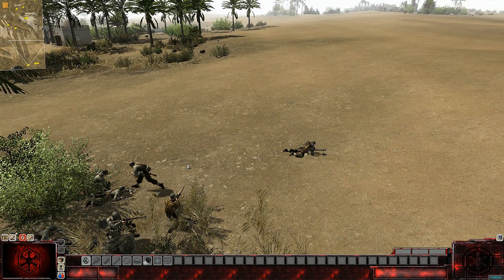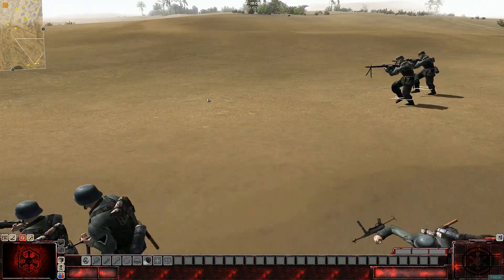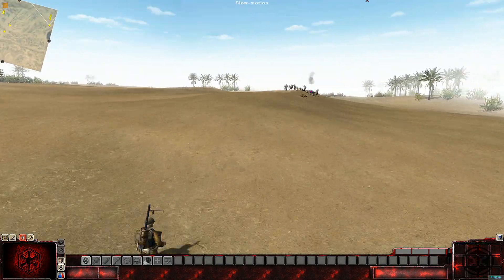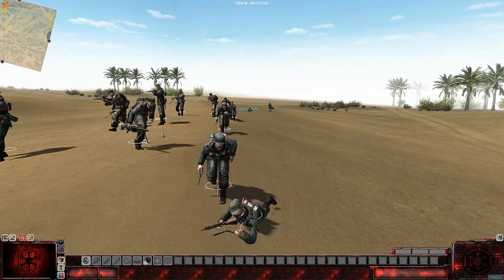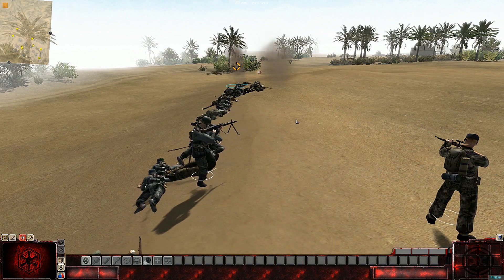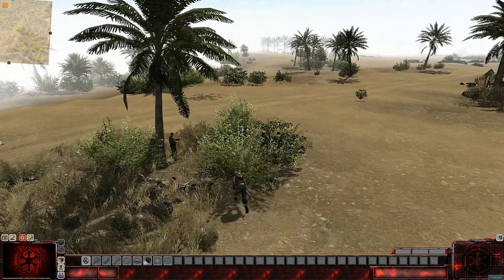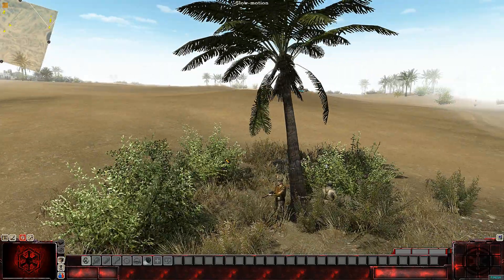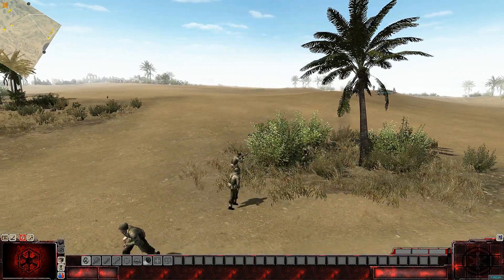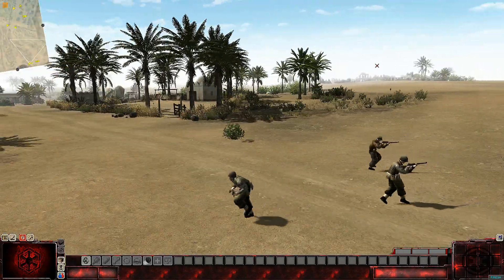One thing that I thought might be a good format for this series is to do each battle twice - first have it play out regularly and just be the cameraman like this, and then do it again but actually participate in the battle, kind of anticipate what they are doing, what could I do different if I actually partake. You can set up a base with turrets and have people attack that. As you can see, AI actually takes cover themselves - here these guys are hiding behind the trees in the bushes. I would say that in terms of AI it's better than ARMA.